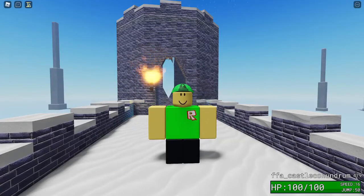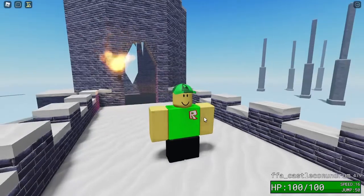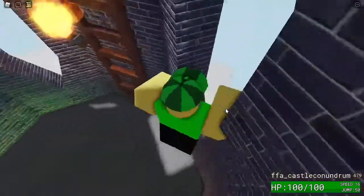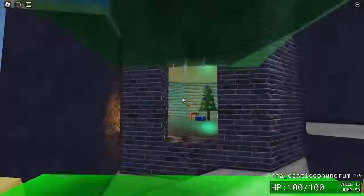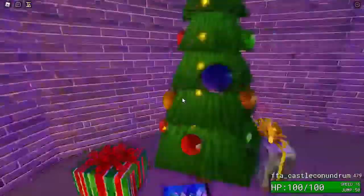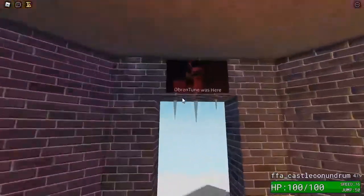Hello guys, welcome back. Today I'm going to show you some secrets on this map. There are two secrets — one is behind this castle. I don't think anyone has noticed this yet, but if you go in here, there's a little Christmas tree room.